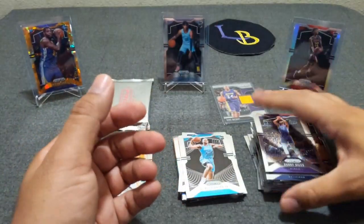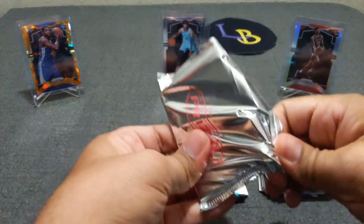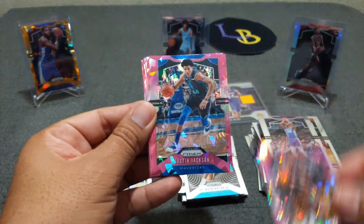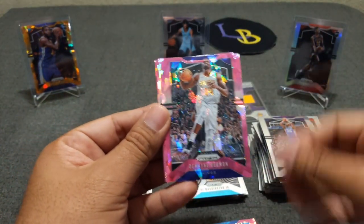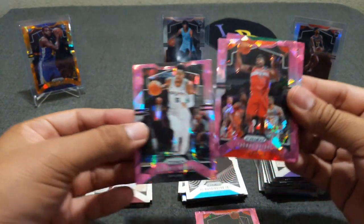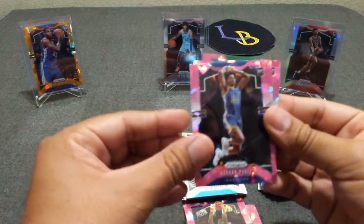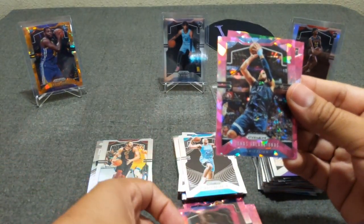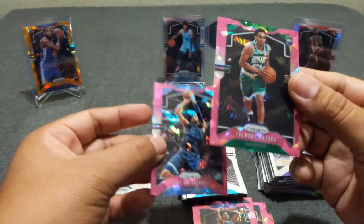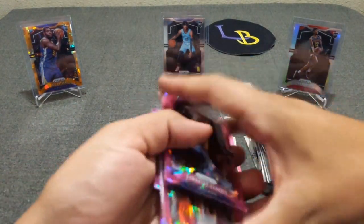One more silver — Alex Len, Harry Giles, PJ Washington, and Kevin Love silver. On to the pinks now. Clyde the Glide Drexler, Justin Jackson, Deadmon, John Wall, Deontay Murray, and one rookie — Thomas Bryant. Then Jordan Poole, Jonas Valanciunas, and Tremont Waters. So we got two pink rookies out of that one — not a total bust, but the Mega Box is not living up to the hype.